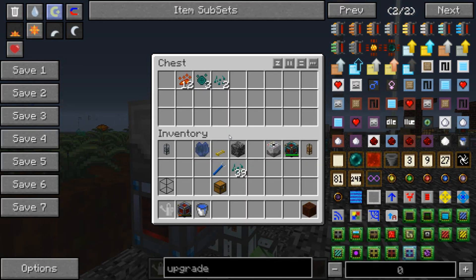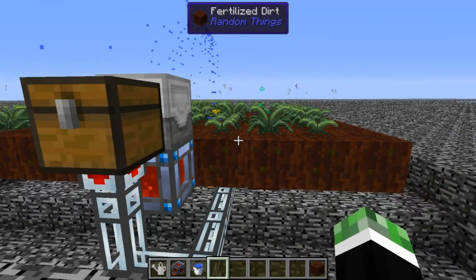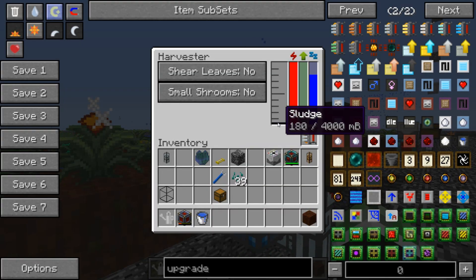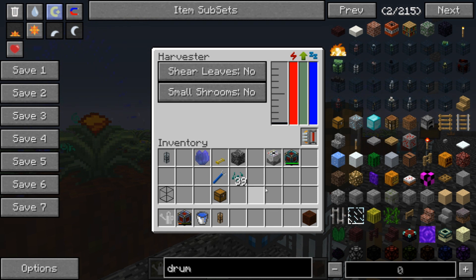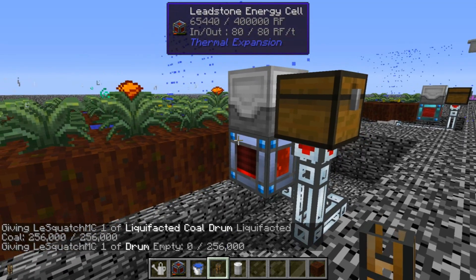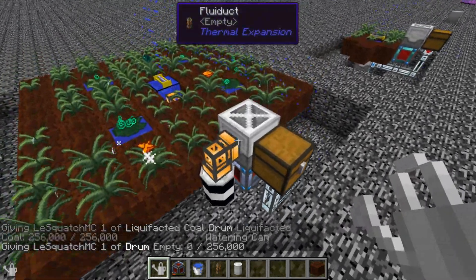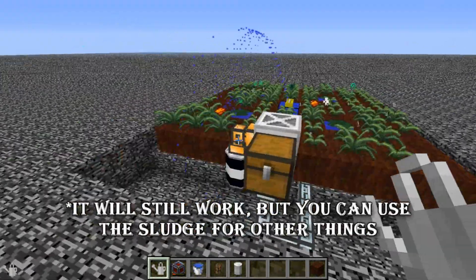I forgot to actually set the filter but it seems to do it intelligently - I had no idea it could do that. One thing about these harvesters though is that they will slowly fill up with sludge, so you will need to empty this - preferably into a tank. You plonk an empty drum down there and it'll automatically fill in. When this thing fills up with sludge it will no longer work and everything will stop, so bear that in mind.